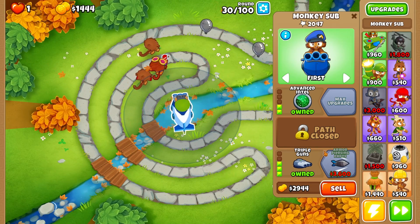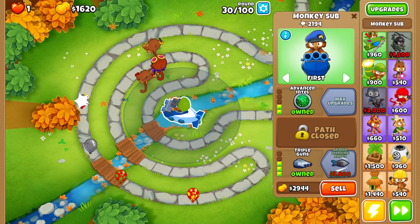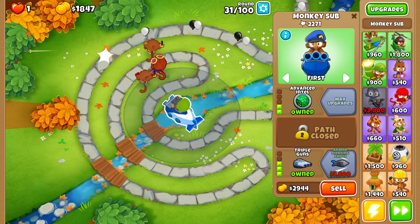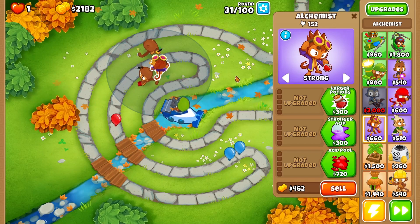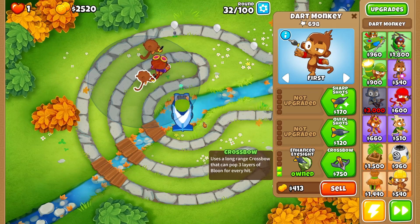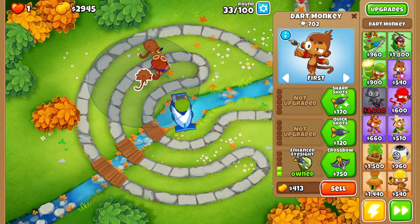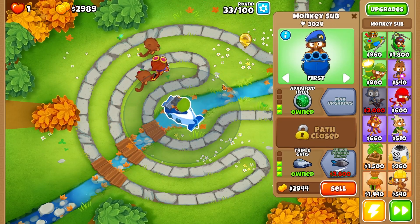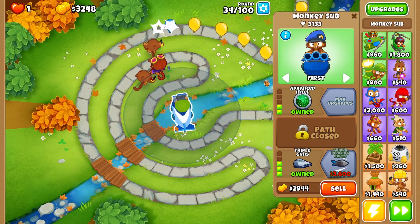Next we're saving up for armor piercing darts, which will let us deal with the MOAB balloon on round 40. We shouldn't have to worry about other balloons since we have camo detection and lead popping power. We are lacking a little on camo detection — once balloons make it past a certain point that's it — but luckily we don't get massive rushes of camo balloons until the later rounds.